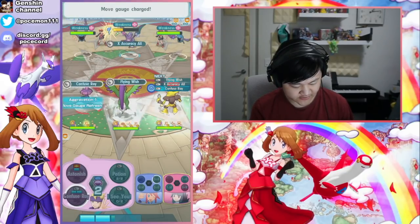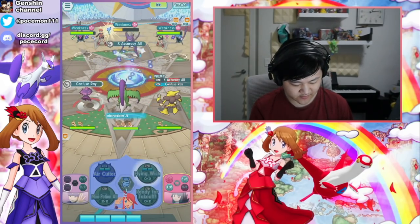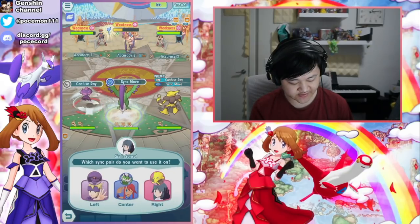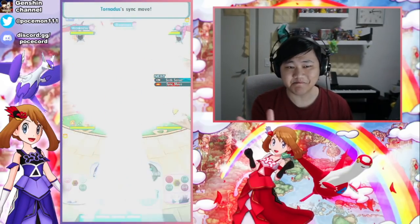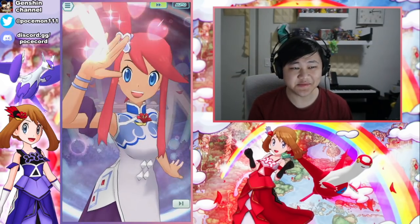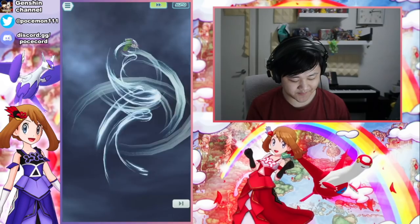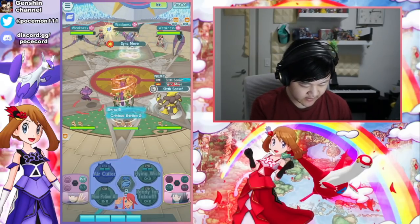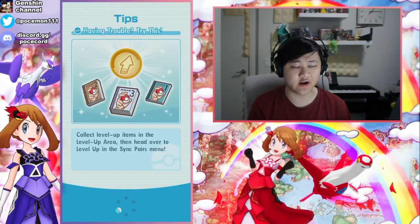We'll be able to finish it off very obviously. This is just a showcase team - not an actual team you'd want to run, because you want more damage. Skyla just doesn't do much damage outside of her sync, obviously. Outside of the sync - not very there unfortunately. But that's the strongest flying type nuker in the game by far.